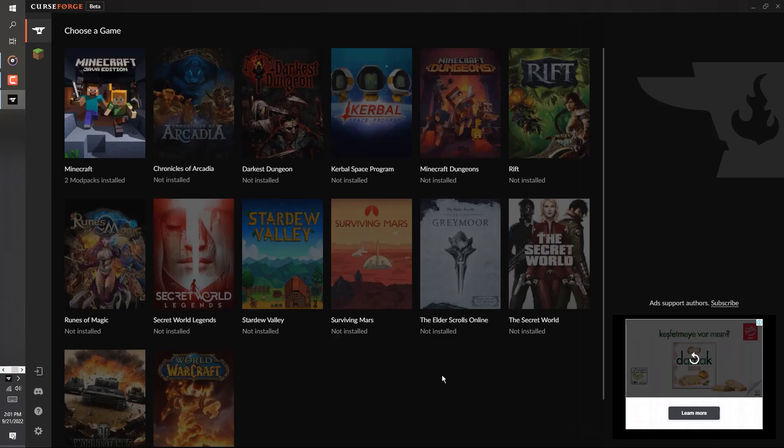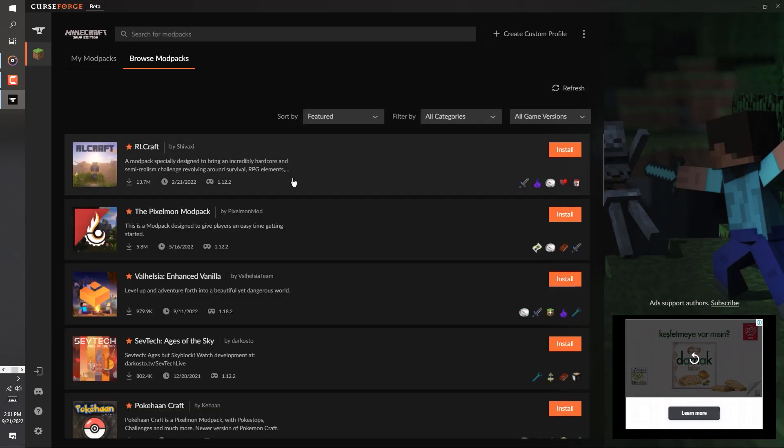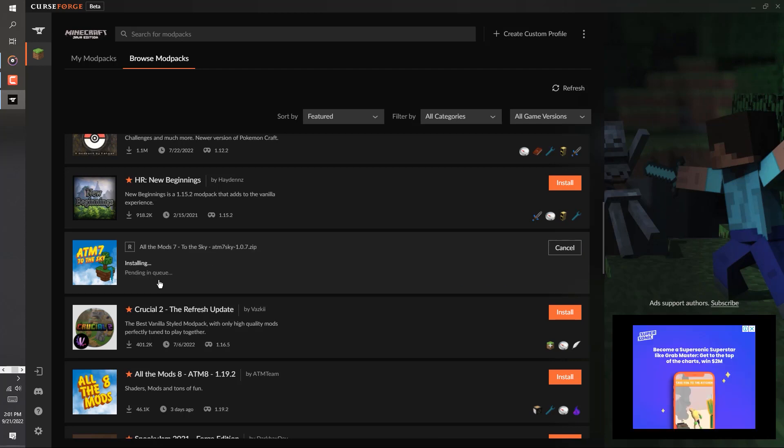When it's installed, open the launcher and choose Minecraft from the list of available games. Next, click on Browse Modpacks and scroll down a bit. You should see All the Mods 7 since it's one of the most popular modpacks out there. Click the orange Install button right next to it and wait for it to download and install hundreds of mods.